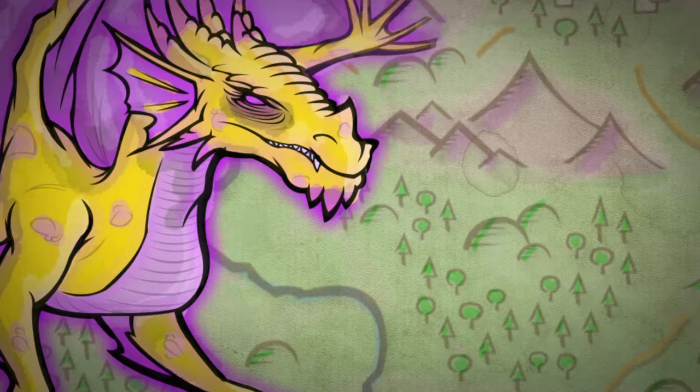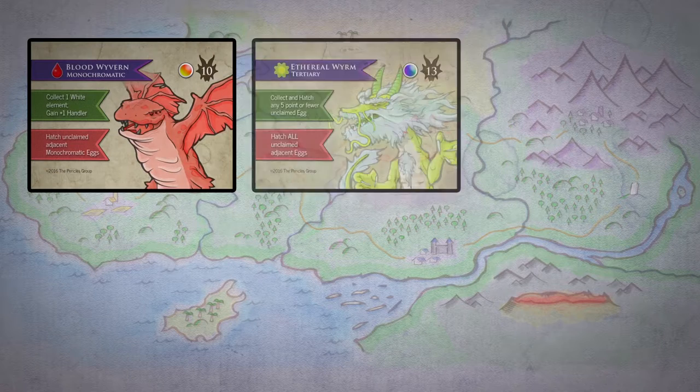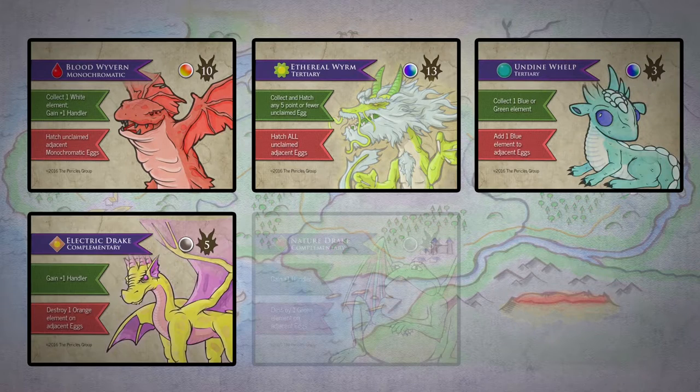Each dragon hatched under your control will not only grant you a number of points but also a bonus upon hatching. These range from additional elements to granting additional handlers.